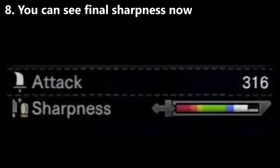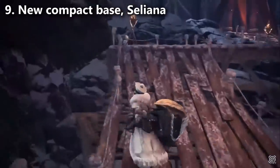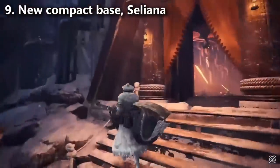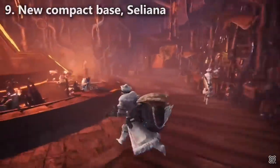No one has seen purple sharpness so far in the demo. Change number nine: the name of the new base is Celiana, and it's more of a compact hub where you can do all the things you normally would do without having to travel up and down a lift or run across an area. They haven't shown off the gathering hub yet though.